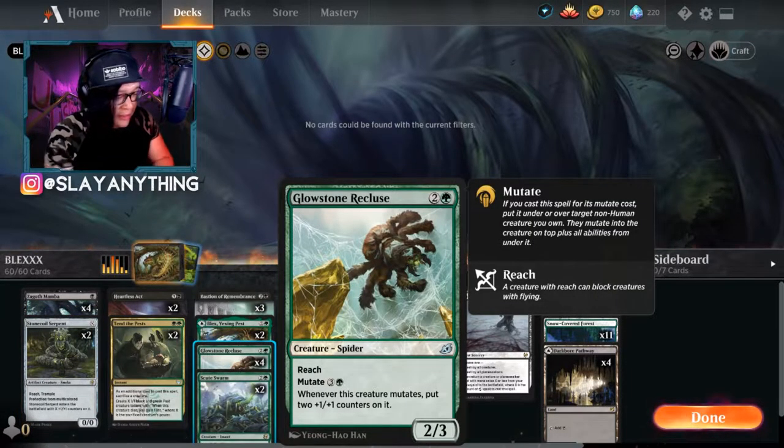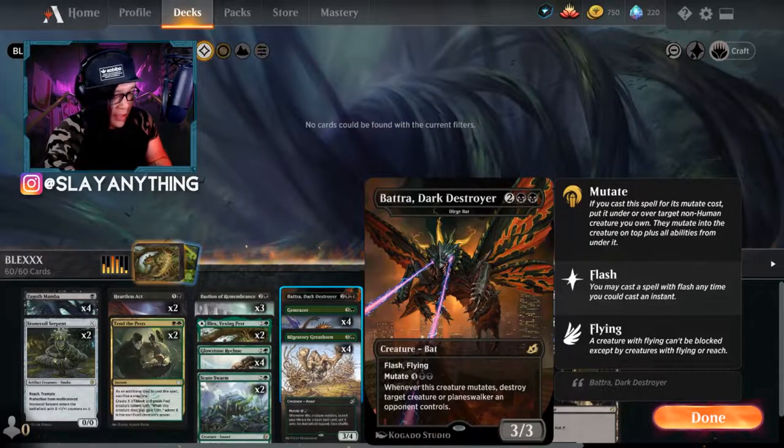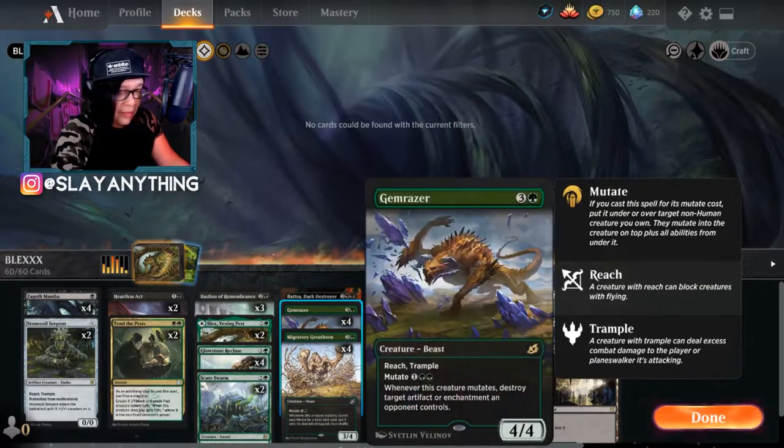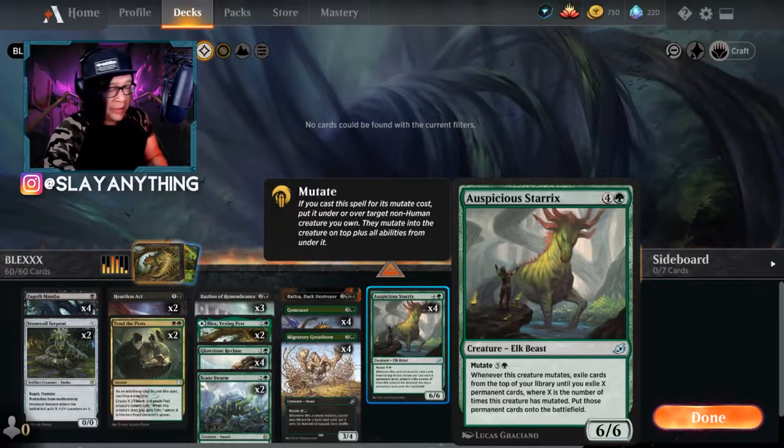At the three drop spot we've got Glowstone Recluse, which is a spider. Whenever this creature mutates, put two plus one plus one counters on it - great for pumping up our creatures. We've also got two copies of Skew Swarm, an insect that says whenever a land enters the battlefield under your control, create a one one green insect creature token - perfect for creating a huge swarm that Blex can pump up. We managed to include Dirge Bat, a mutate creature that destroys target creature or planeswalker. We've got four copies of Gem Razor, four of Migratory Great Horn, and four of Auspicious Starks to cheat in permanents.